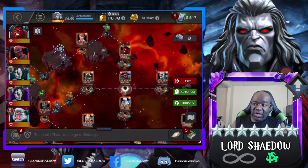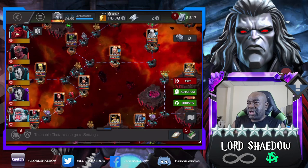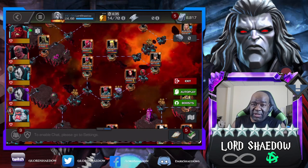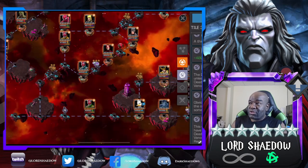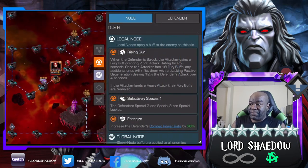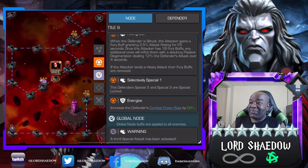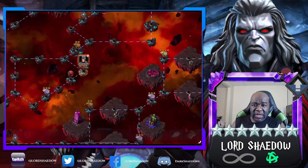I looked around a little bit so you can see the different defenders, because the easy path is going to depend on who you're bringing in and what nodes you want to deal with. This first fight gives you the cross fight ability, and this is the path I'm going to take: Rising Sun, Selectively Special One, and Energize.